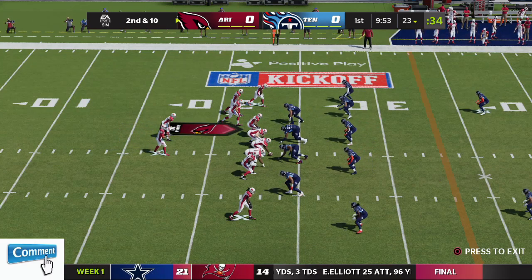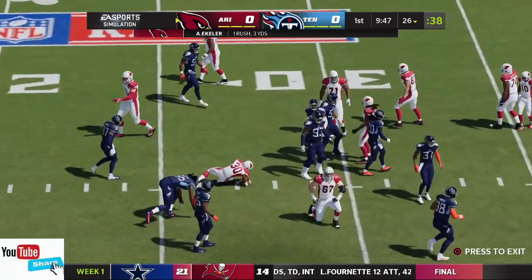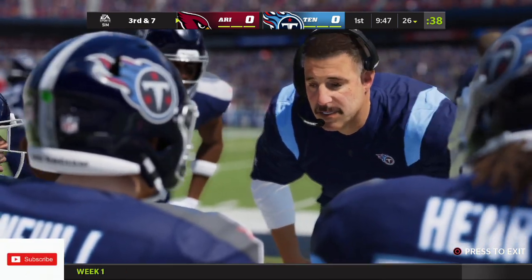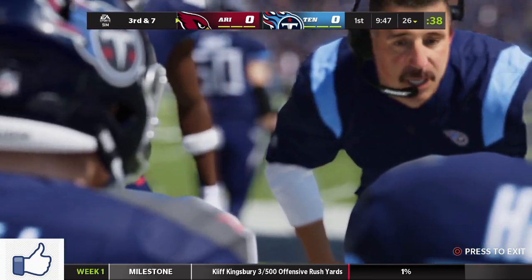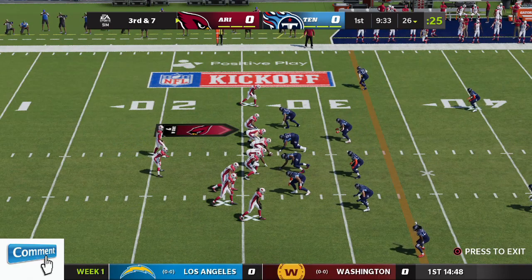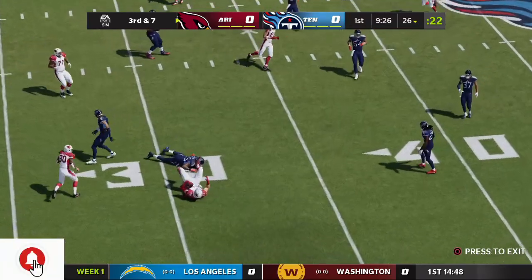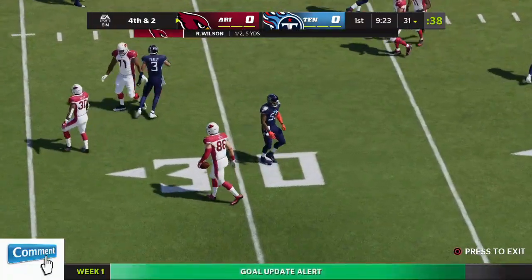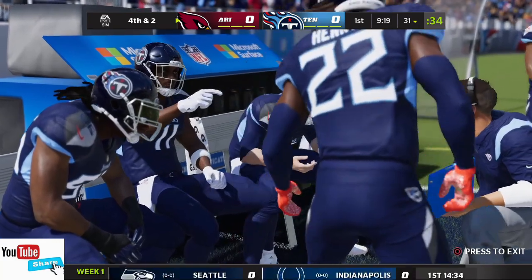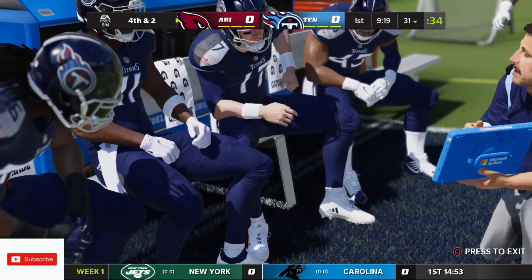Wilson just gets rid of it, throws it away — a wise move, nobody opened. Second down, he gets up to the 26 — only three yards, leaving third and seven. That's a good start for the defense: an incomplete on first, shutting down the run on second. A little pressure expected in this passing situation. On third down, Wilson finds Zach Ertz — brought down short of the first at about the 31-yard line. Just a five-yard pickup, leading to fourth down. The coverage was tight, they allowed the pass underneath but rallied fast.